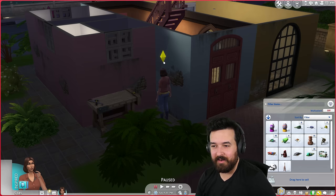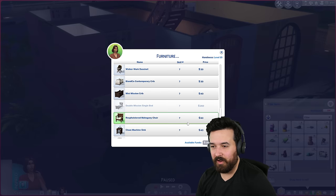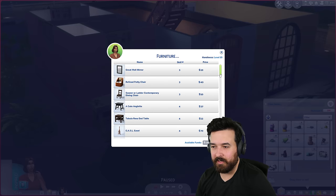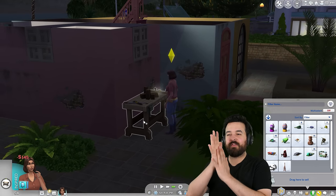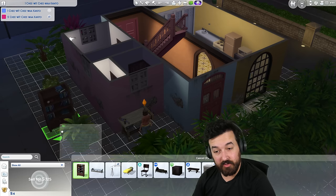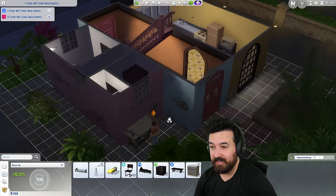Wait, what can I craft at level 10? Oh there's nothing new - I was kind of hoping there'd be more new stuff. Well, I actually need to make some money. Most expensive thing I can make is a mega bookcase, so let's do that. Cost me 145 to build this bookcase - what are we going to make from it? 725. That's pretty good, I'm going to sell that.